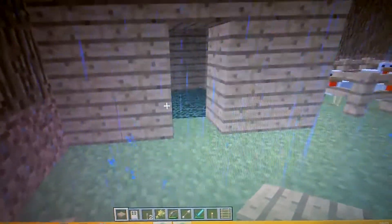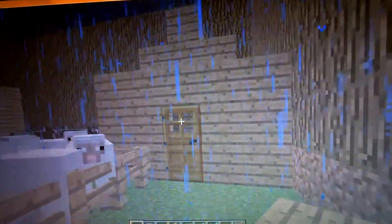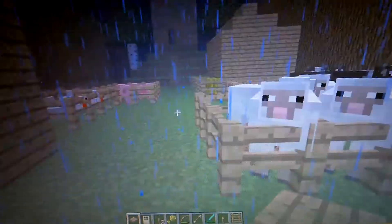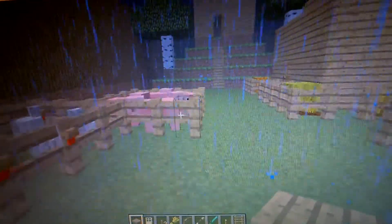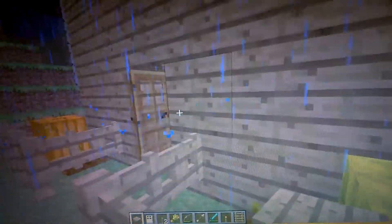That is the hut for knights. The person that looks after the pigs, the sheep and the cows. And this is the farmer's house.